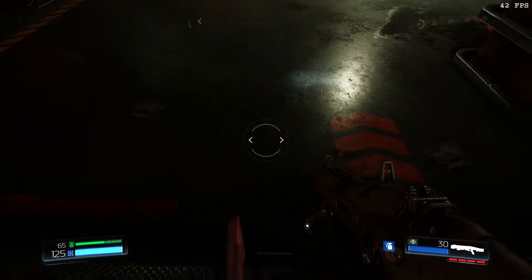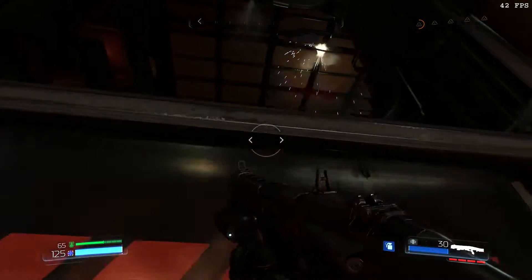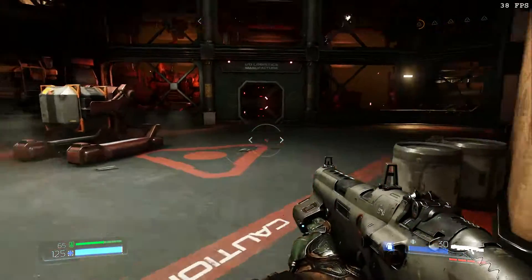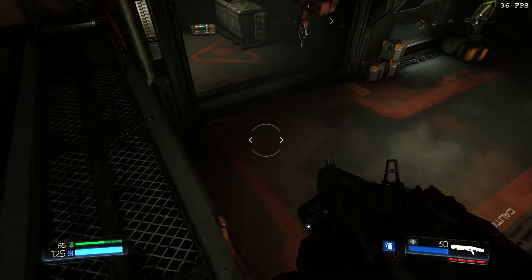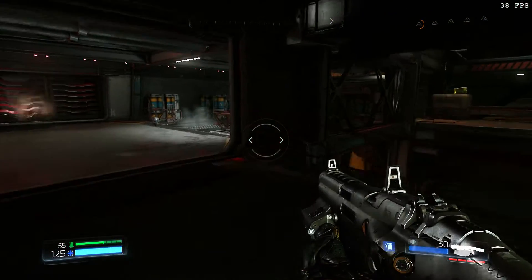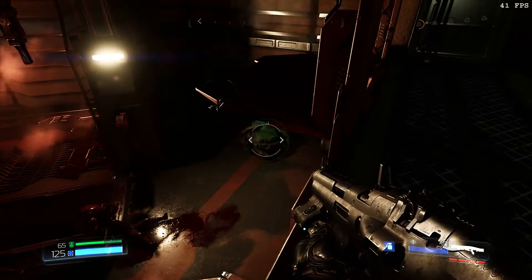I'm showing you how to get across the bridge without using double jump. Now since my character already has double jump it's gonna seem a little fishy, because you'll hear the double jump boot sounds even though I'm not trying to double tap. The secret is that there are a lot of little railings all over the place, and those railings will help boost you up — otherwise your normal jump can't reach.